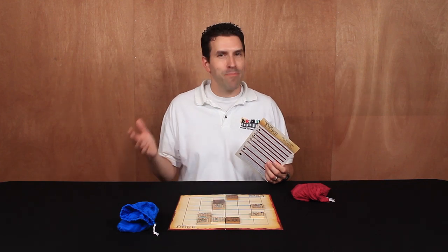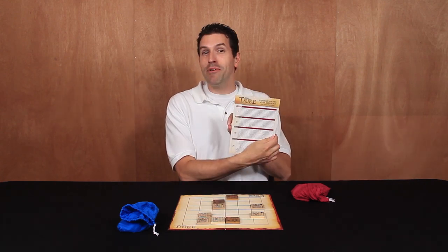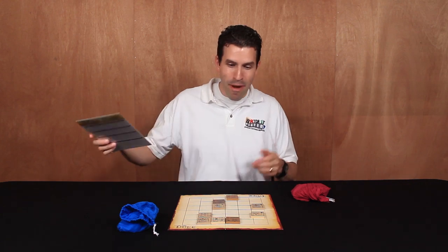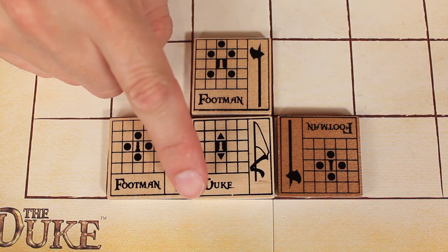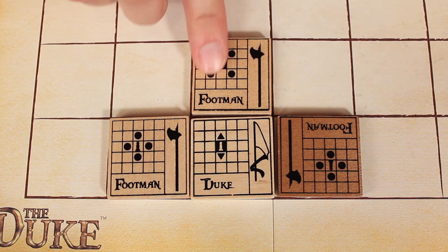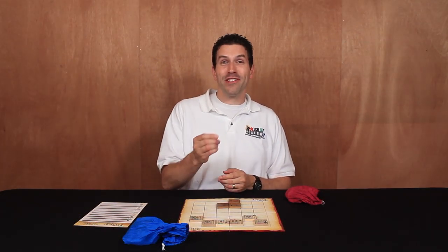There are other enhanced abilities explained in the rule book, but these are the abilities that come with the base game. Now there are just a couple more things to go over. It's possible if you're not careful you'll end up with a stuck tile — a tile that has no way to move, like a duke that can't slide backwards off the board and can't slide forward because there's a friendly tile in the way. A part of good gameplay is ensuring your tiles don't get stuck, especially when they're in a vulnerable position.